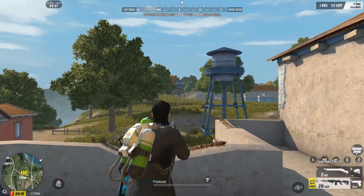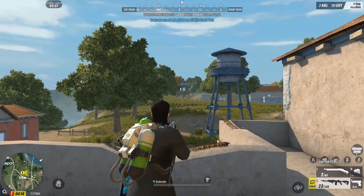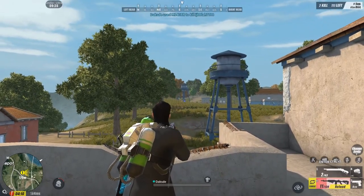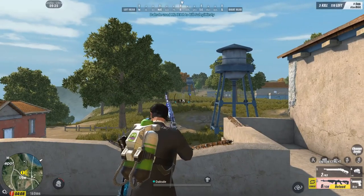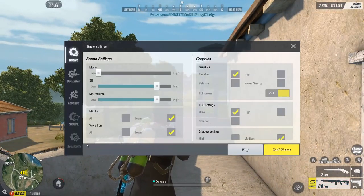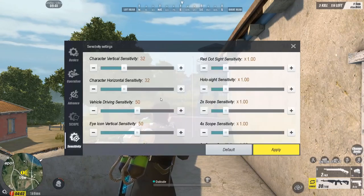Focus tayo sa Sensitivity. Basically, press niya yung Escape, and then punta kayo dito sa Sensitivity Settings.